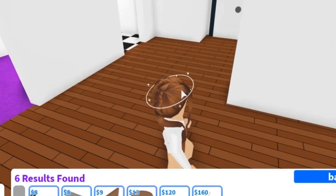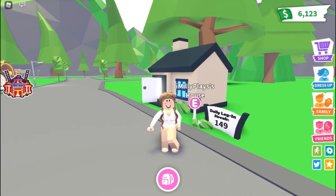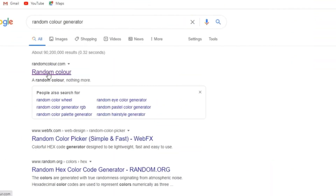I'm going to choose a random color for the outside of the house. I have this random color generator - when you click on it, it gives you any color. I actually used it for my Royal High video where I did random color picks for my outfit. It's called randomcolor.com, so if you need random colors this is the best one to use. Just put 'random color generator' in your search bar and this one should come up first.